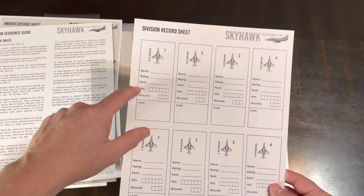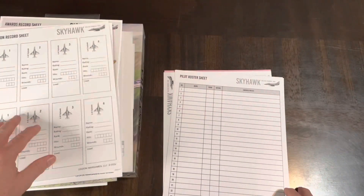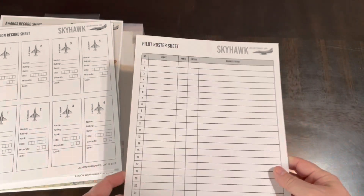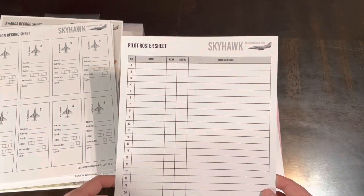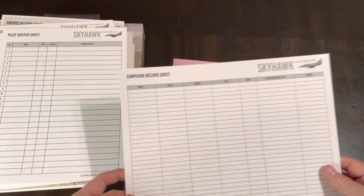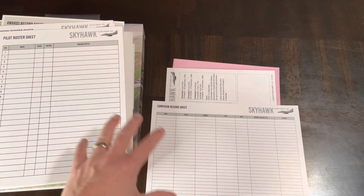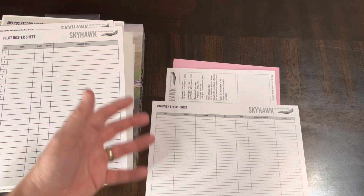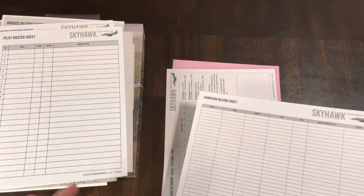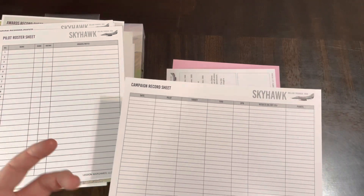You have division record sheets — something you might want to copy. This is to keep track of name, rating, rank, hits, wounds, load. There's also a pilot roster sheet — thicker stock but something you'll want to copy to fill out and keep track of stuff. Name, rank, rating, and awards. You might note if a pilot had to ditch and was rescued. How much extra narrative you want to put in is up to you — you can add color based on what happened in the procedure and charts. That's why these are generally considered narrative-driven games.